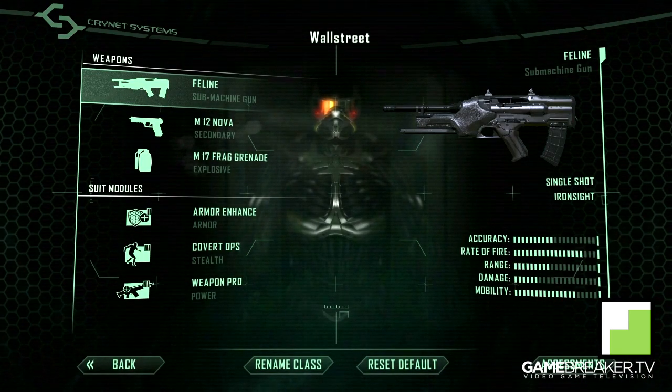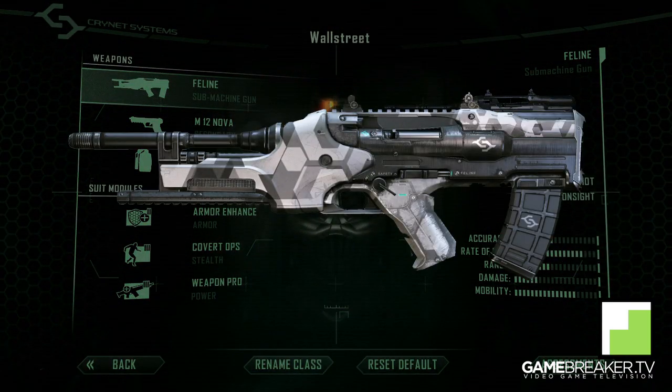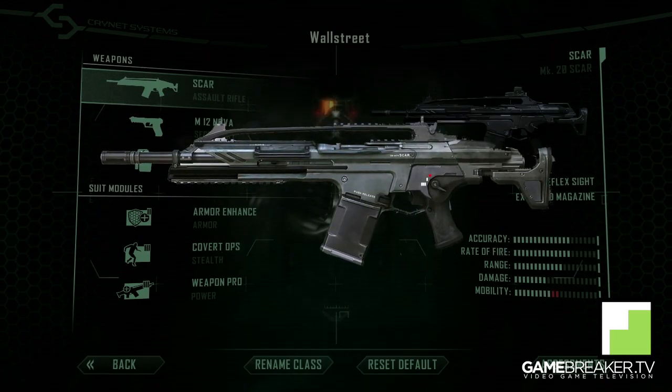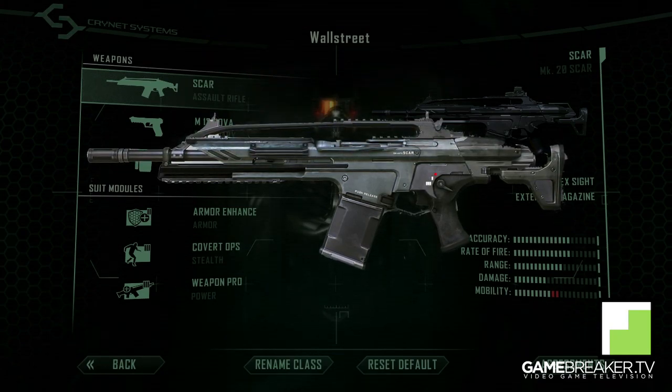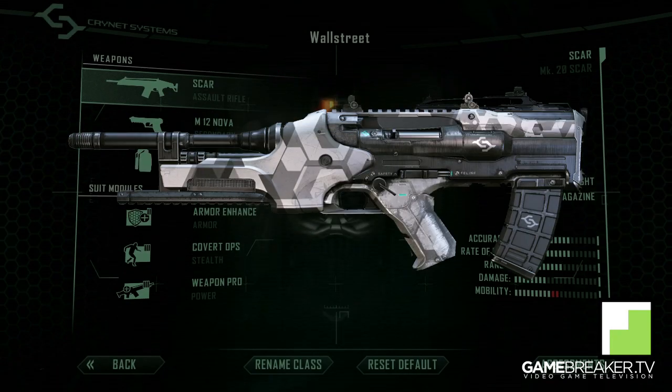We're gonna begin with the Feline submachine gun. This weapon is great if you're planning on only sticking to the buildings. If you plan on venturing along other parts of this map, I would suggest the SCAR — it is the greatest weapon in the game in my opinion, so you can never go wrong with it. But if you're planning on sticking to the buildings alone, the Feline SMG might be for you.